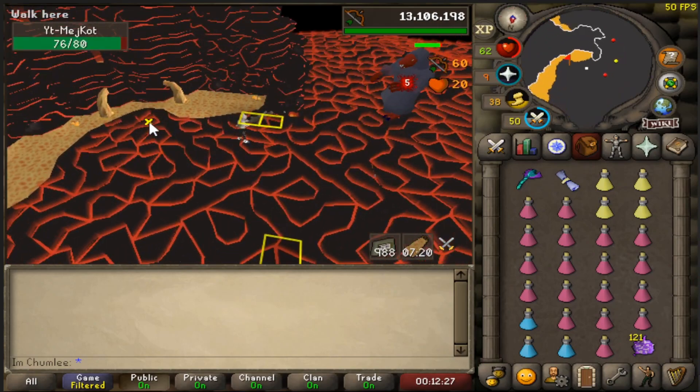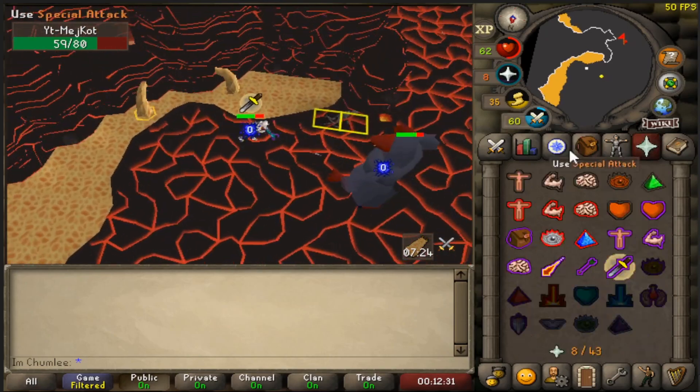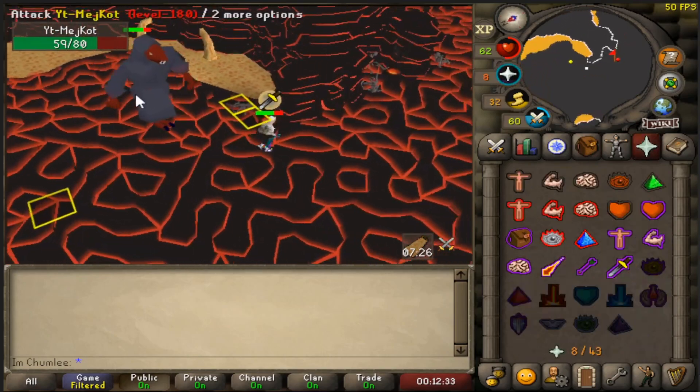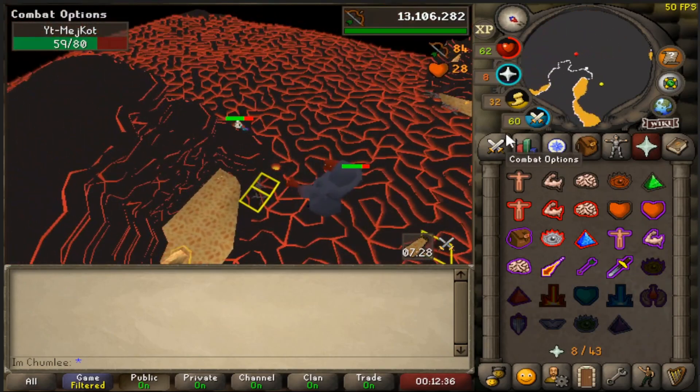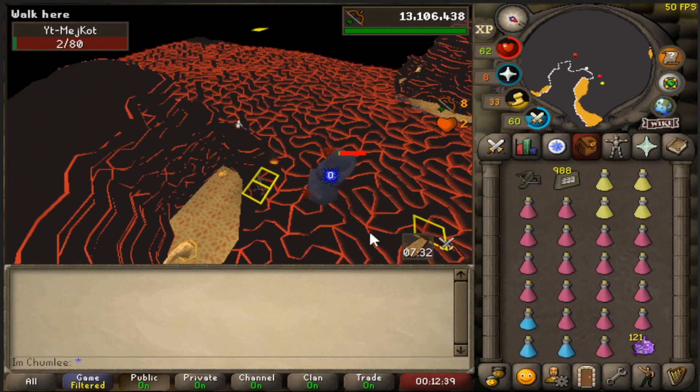I'm going to show you how to get the melee NPC stuck behind the wall. Make sure the melee NPC is around the wall, pray melee, go around, and then just continue to hit the boss. Take your melee prayer off and now you've got the boss stuck. In the event that you didn't know, now you know.